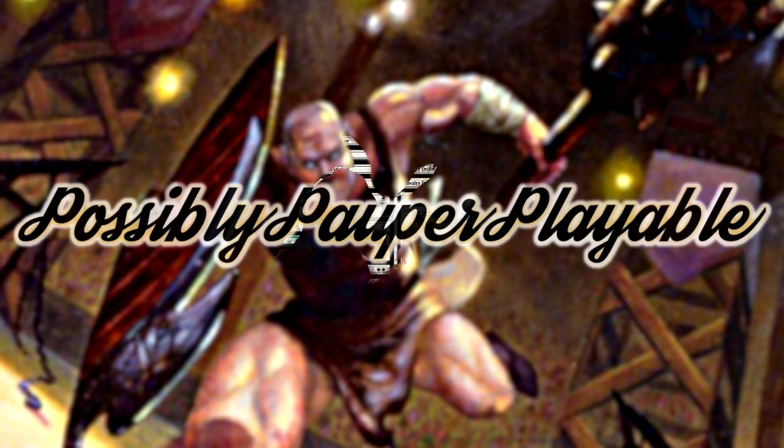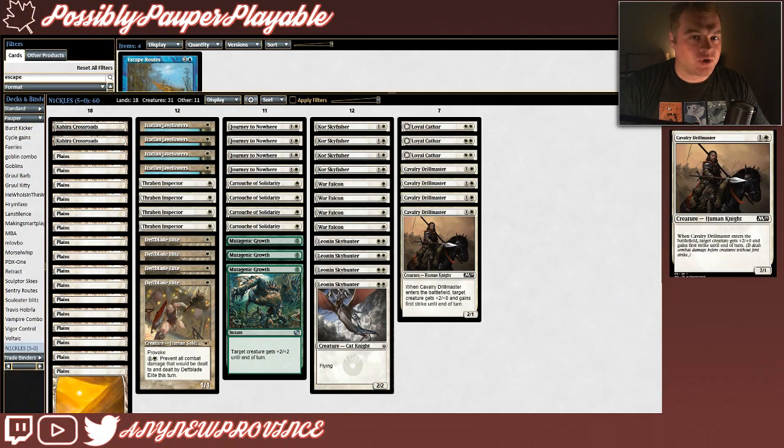Hi everyone, I'm AnyNewProvince, and this week we're going to find out if Cavalry Drillmaster is possibly pauper playable. Cavalry Drillmaster is a brand new creature from Core Set 2019. It costs 1 and a white for a 2-1, and when it enters the battlefield, target creature gets plus 2, plus 0, and gains first strike until end of turn. Cavalry Drillmaster and this deck have already earned themselves a 5-0 victory in a Magic the Gathering Online League in the hands of deck builder Nichols. It's always exciting when brand new cards break through and make an impact on the pauper metagame. I'm really looking forward to seeing how Nichols did that with Cavalry Drillmaster and their deck, Mono White Aggro.